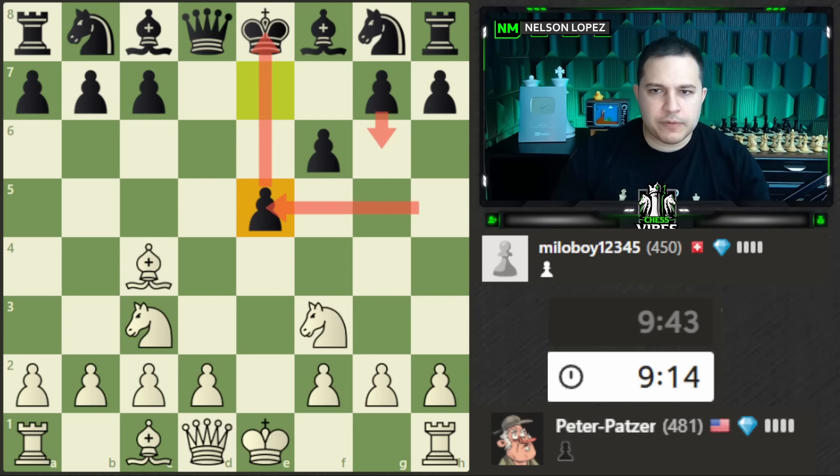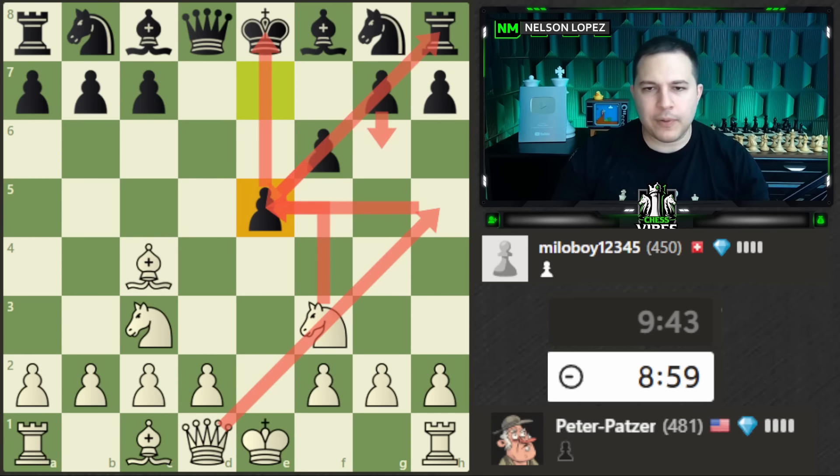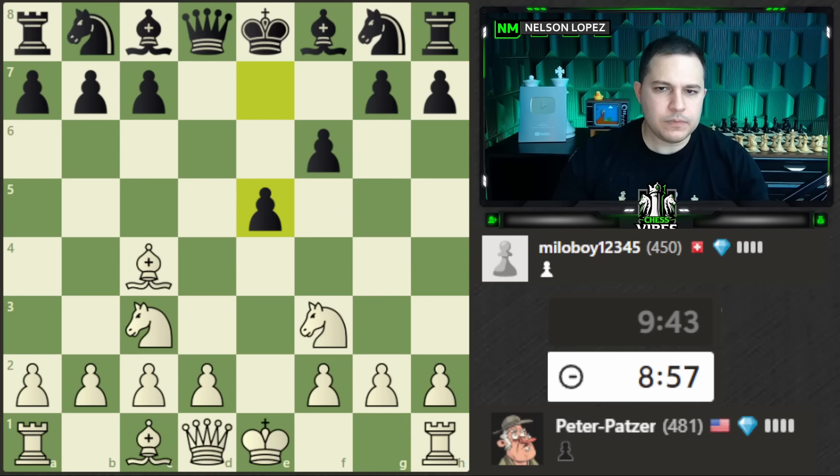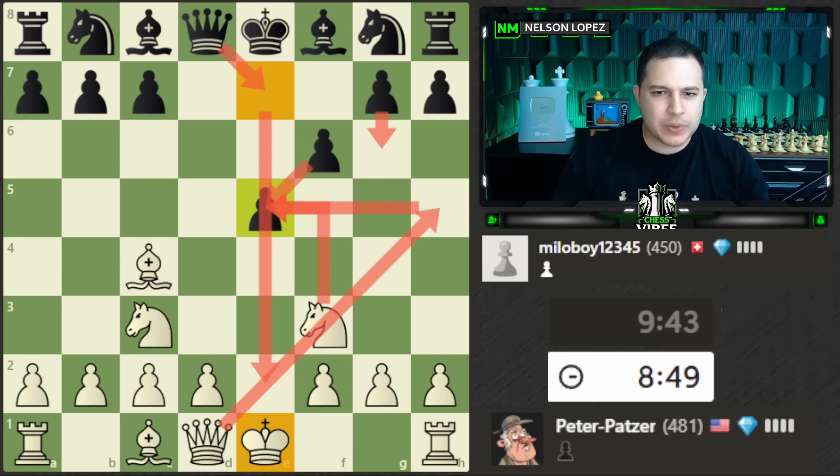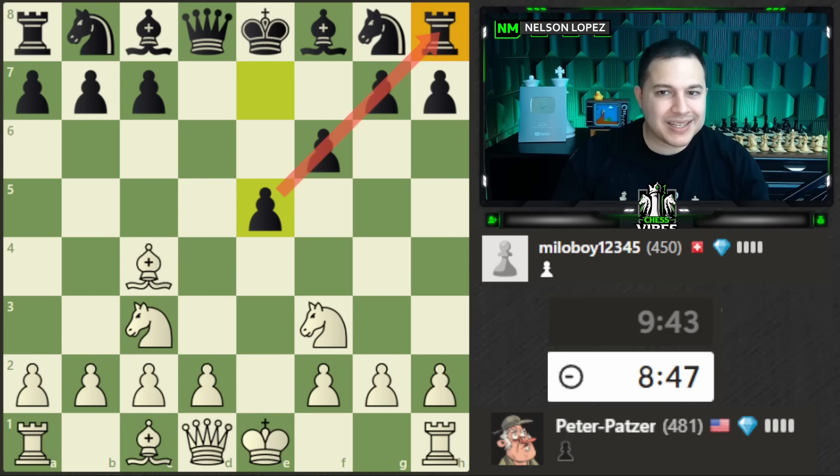Question for you watching: there's one move that black has in that situation that I'm afraid of. To recap: takes, takes, queen h5 check, g6, takes with the fork — what am I afraid of? What I'm afraid of is that after this happens, black can play queen e7, which actually pins the queen to my king, so I won't be able to get the rook.